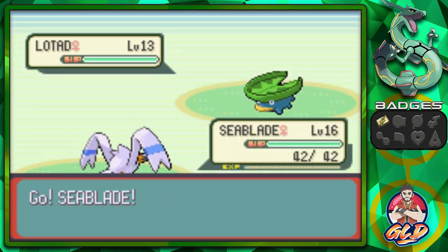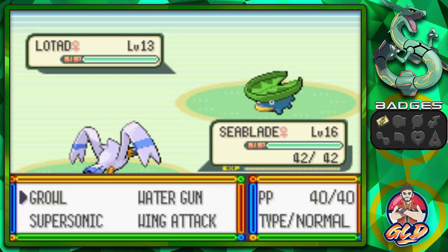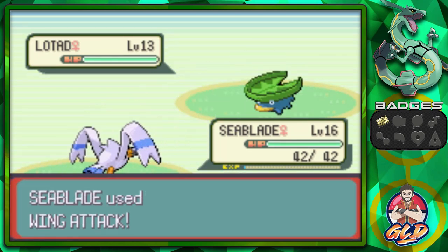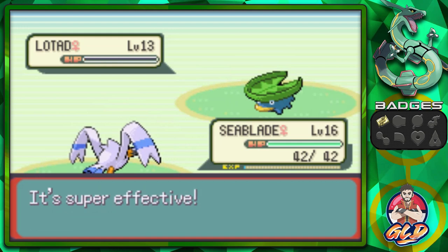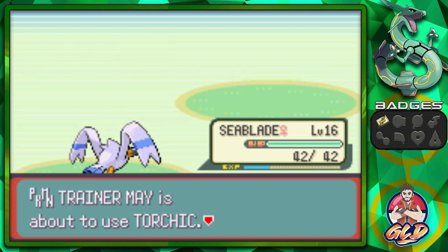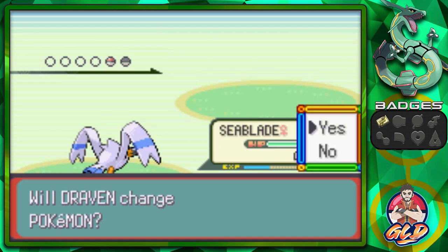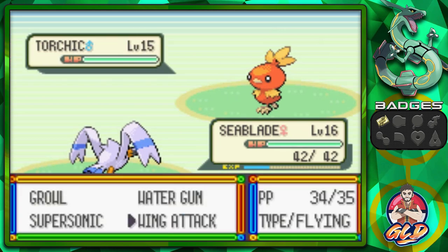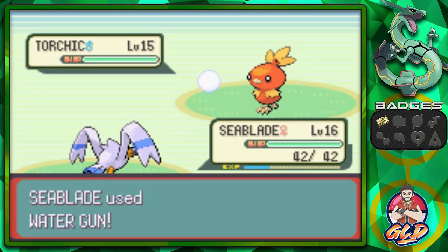Anywho, here we are taking on Pokemon Trainer May — our second battle against her. She's gonna be coming out with Lotad right here, so let's go right ahead and go straight for a wing attack. And that wing attack does its trick. Seablade doing a thing right there.